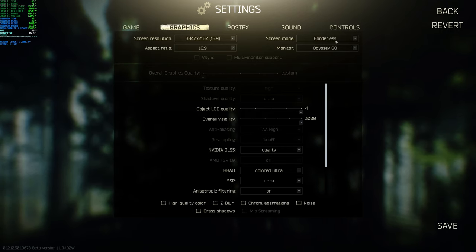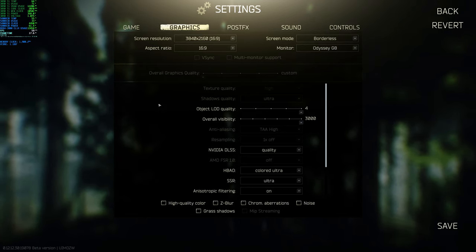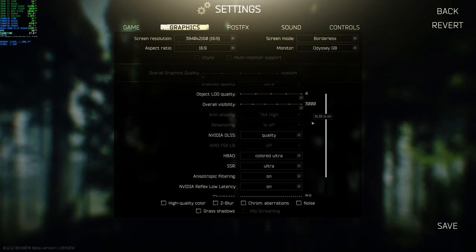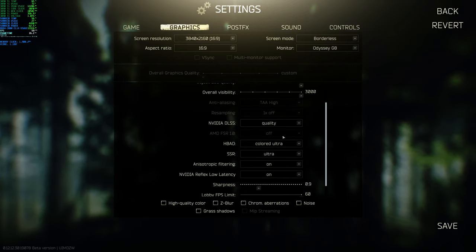I can only record on the Elgato in borderless right now. If I go full screen, for some reason my computer restarts itself. I'm not sure if the drivers are not up to date or something, but it cannot output two full screens at 240Hz in 4K — I think that's probably the issue. Right now all graphical settings are maxed out, and I have NVIDIA DLSS on quality. High quality color is off.